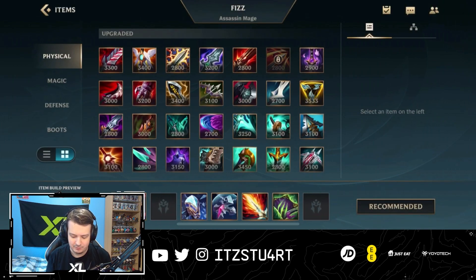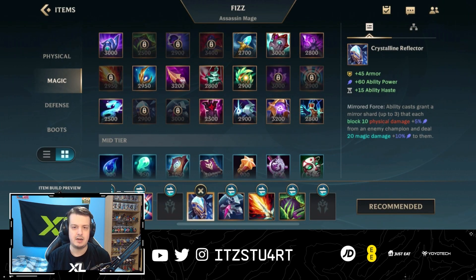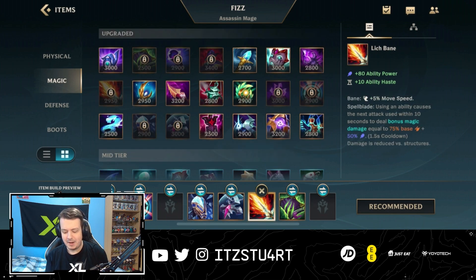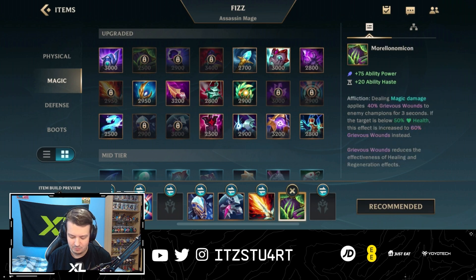For your last item, it's flexible. Crystalline Reflector is good against a lot of AD champions for the armor. Banshee's Veil is great if you need a shield against crowd control or magic damage. Lich Bane is decent and synergizes well with the second ability's auto attack reset and combos. Morellonomicon is the pick if you need Grievous Wounds against heavy healing teams, though most of the time you don't need it — your main goal with Fizz is to one-shot targets.